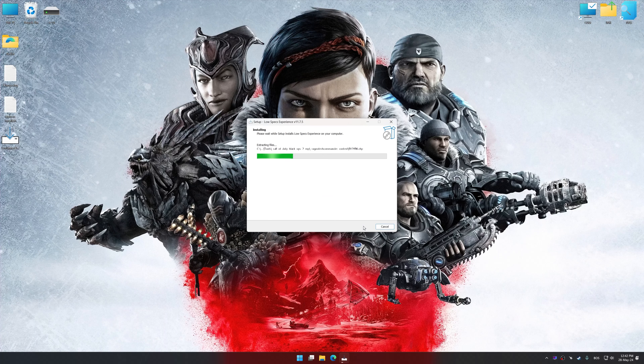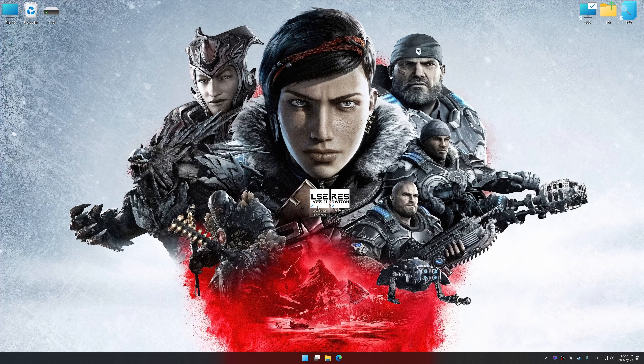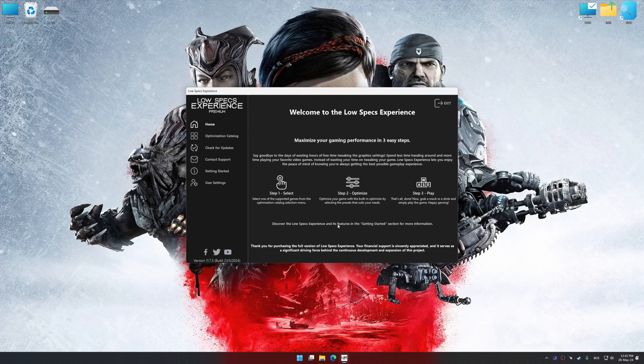First of all, start the installation process for Low Specs Experience. Once the installation is complete, start it from the newly created desktop shortcut.